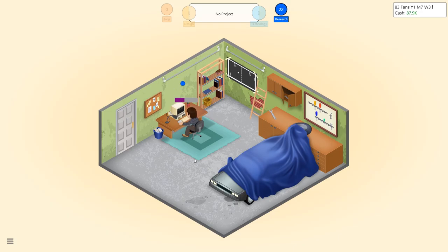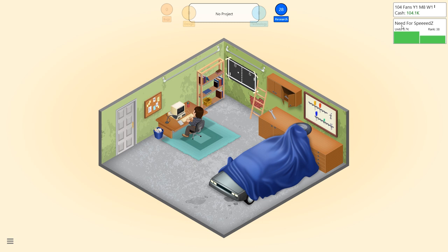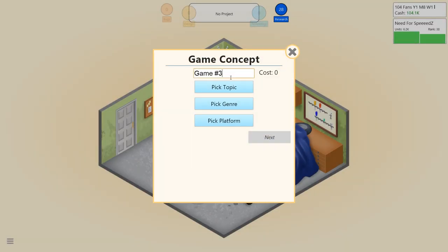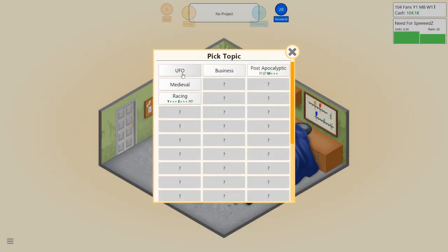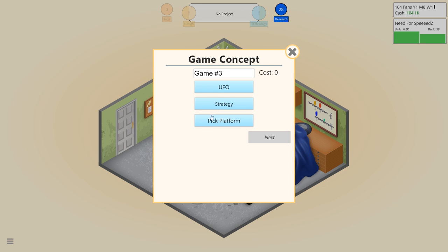We're going to generate some research points. Post-release analysis of 'After the Bombs' is complete — dialogues seem to be not important for this type of game. Need for Speeds is selling very well — 6.2K sold already. We're going to develop a new game: a UFO strategy game on PC. I don't know what combination that will be.